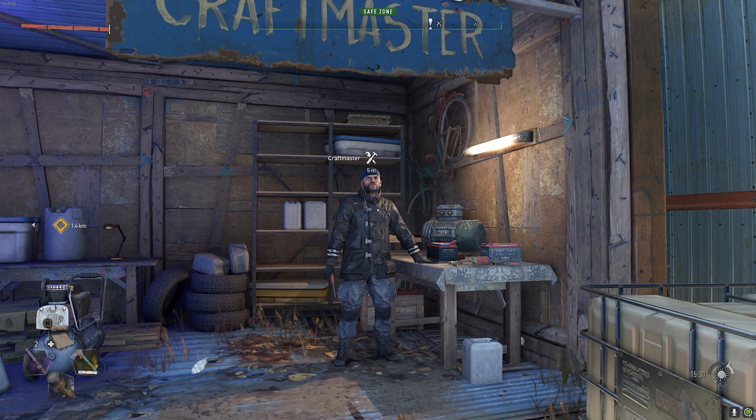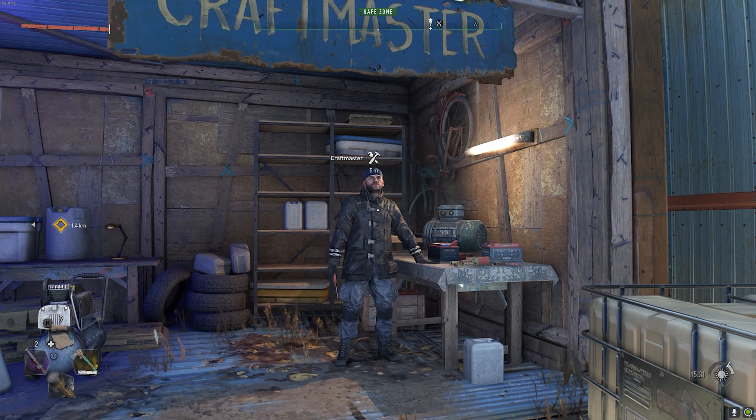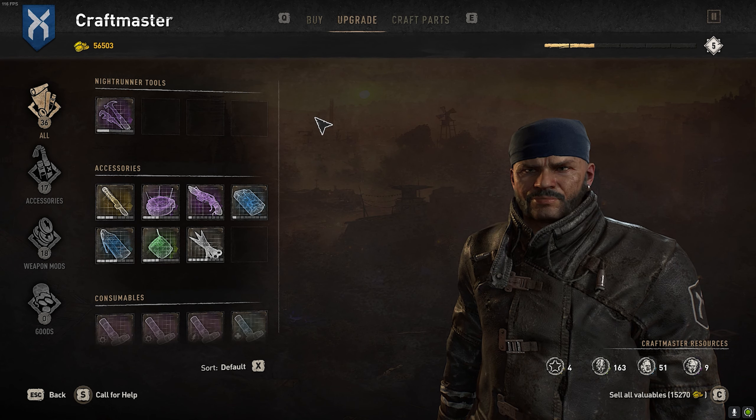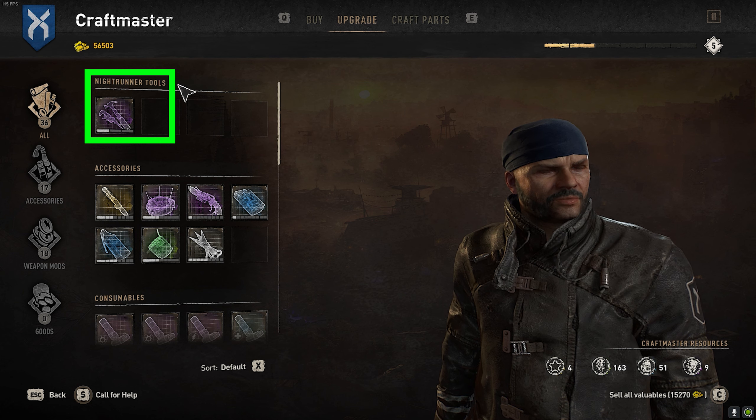Hello everyone. In order to upgrade the paraglider, you're going to have to visit a craftmaster. Once you visit the craftmaster, click on the upgrade tab at the top, and then the upgrade for the paraglider is going to be underneath the nightrunner tools tab.